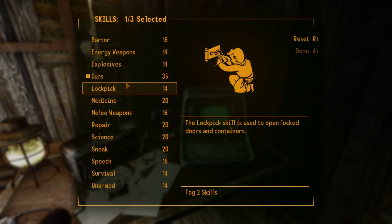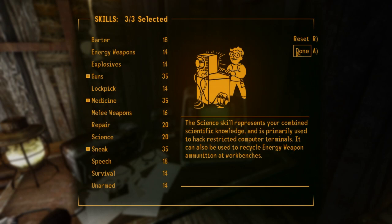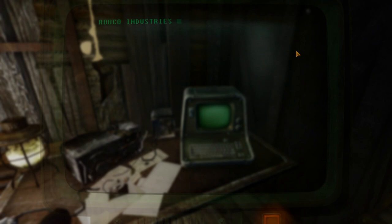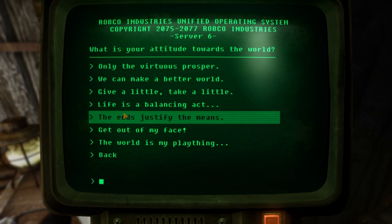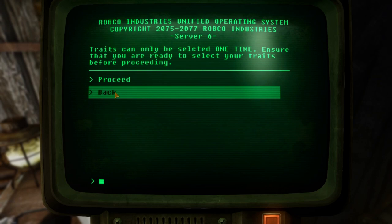Our tag skills are going to be guns, medicine, and sneak. You might be asking why we're putting points in medicine — we're going to need our stimpaks to be very efficient. When we take damage, we'll be taking a lot of it, and stimpaks heal over time rather than in a burst. We want to prioritize the medicine skill early to get good healing value. We won't have a plentiful supply of stimpaks like you normally do in Fallout New Vegas by level 30.